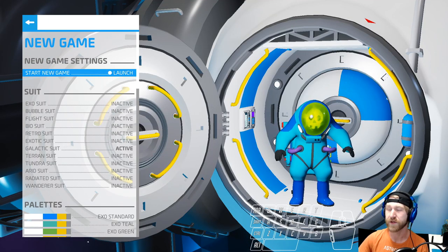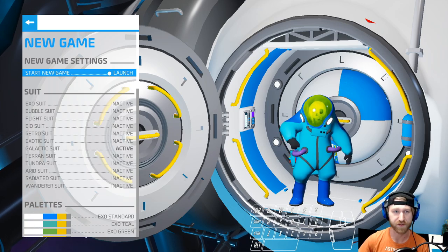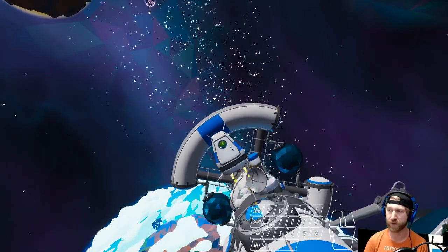The Package Item Indicator is a glitch that you can perform almost immediately after starting a new game. It's going to be a way to get a permanent beacon that always leads back to your base to show up in-game.